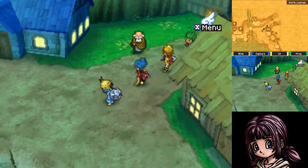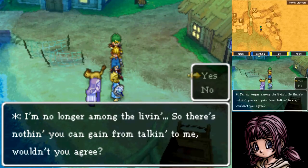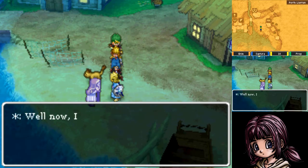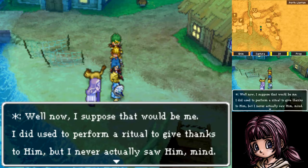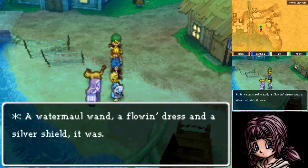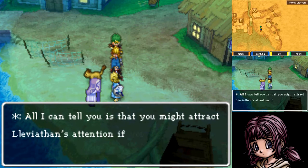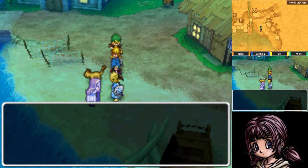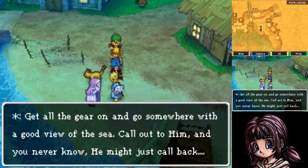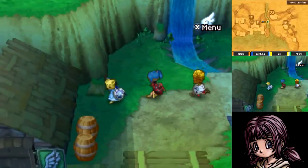Through the magic of editing it is now nightfall, and there's a ghost! She says she's no longer among the living, so there's nothing to gain from talking to her — but we ask about Leviathan anyway. Turns out she's the old spirit medium. She says she never actually saw Leviathan, but the outfit worn for the ritual is what he loves: a Watermelon Wand, a Flowing Dress, and a Silver Shield. Get all the gear on, go somewhere with a good view of the sea, call out to him, and he might just call back.